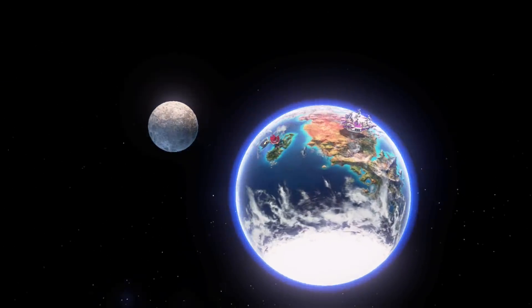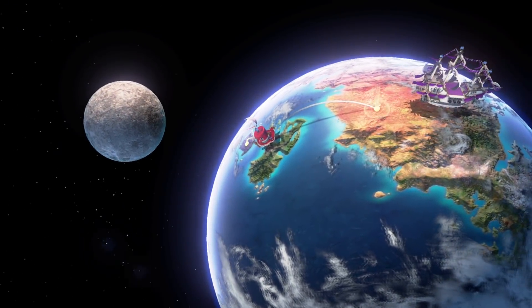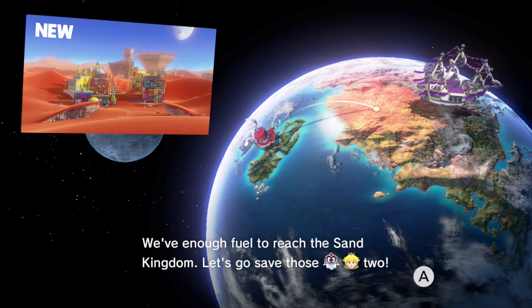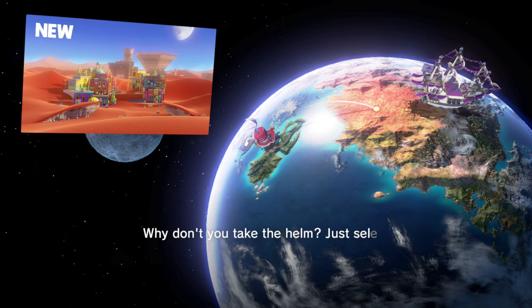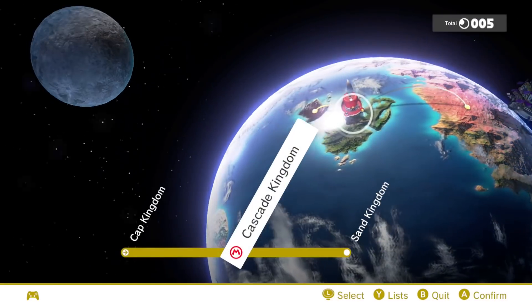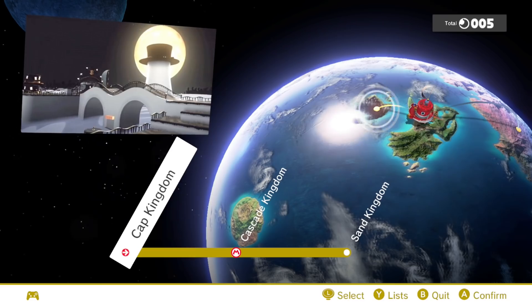It's just that place I was trying to get to before and I don't know how to get up there. Maybe I need to take over a frog! Is that Bowser's airship there? We have a new area unlocked — we have enough fuel to reach the Sand Kingdom. 'Just select the Sand Kingdom and press A and we'll be off!' So I can go back to the Cap Kingdom if I want.